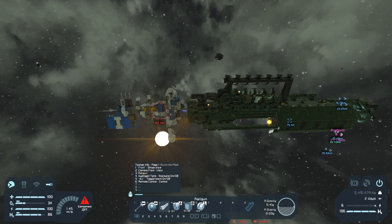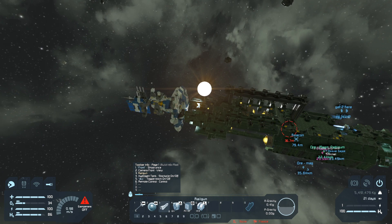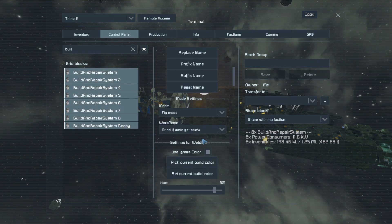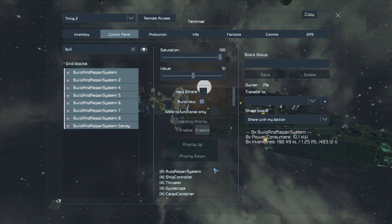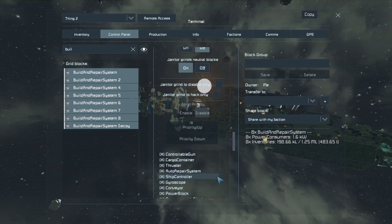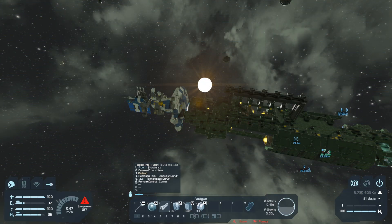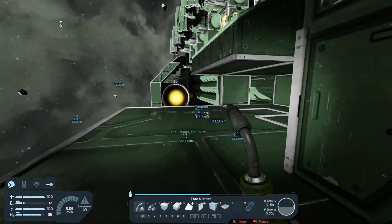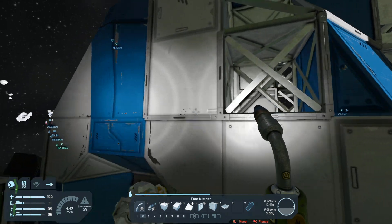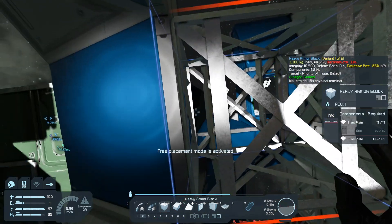Let's get docked here. You guys recommended to do 'grind furthest first' — the weld function and the grinding function. So that's set up. It should be grinding our farthest block away from our clamps, which means we're not going to grind away our anchor points. I don't know how many times I've done that in the past.